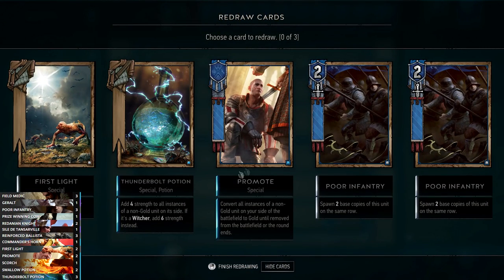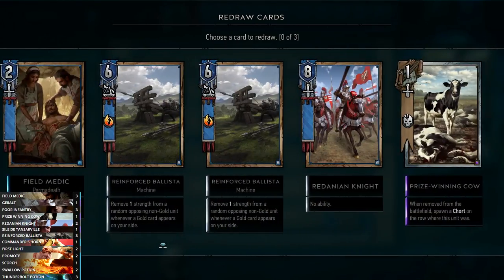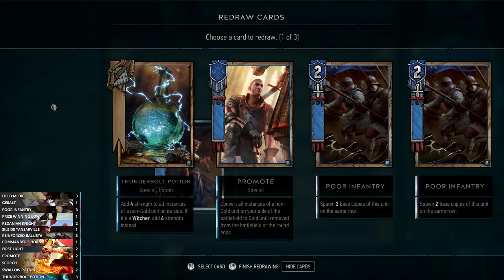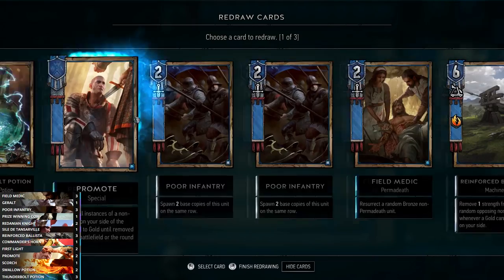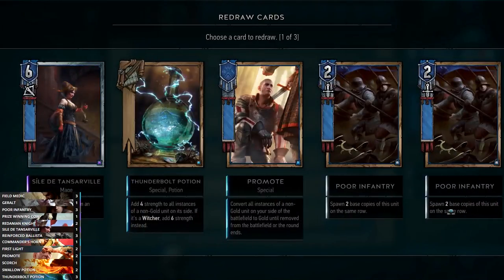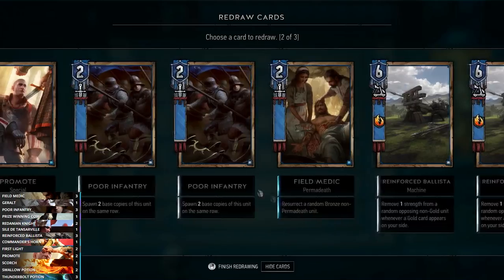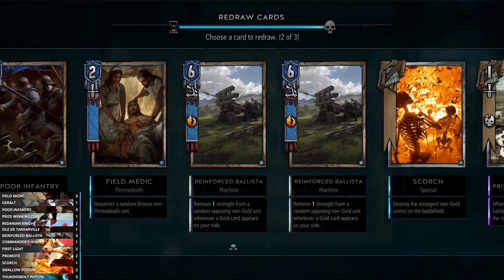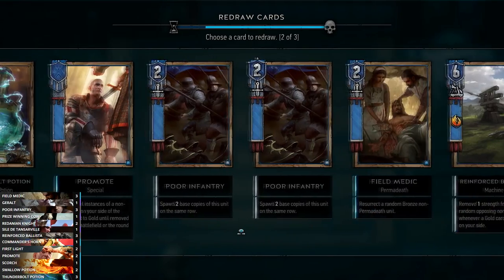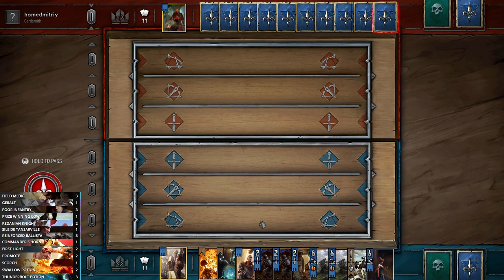We've matched up into Radovid - this is probably Radovid Control, which is really common on the ladder and a really horrible deck to play against. Our deck strategy doesn't go so well against it because of how cards like Yennefer work. In terms of the mulligan, we don't need First Light. We've got Promote, Infantries, Medics, two Ballistas, a Redanian Knight, and Prize-Winning Cow. We mulligan the Redanian Knight to find more synergistic cards.